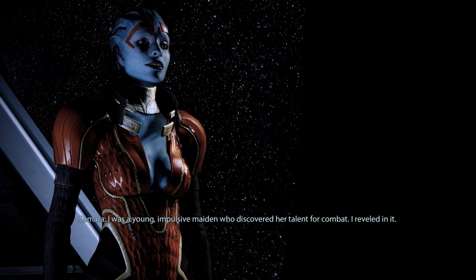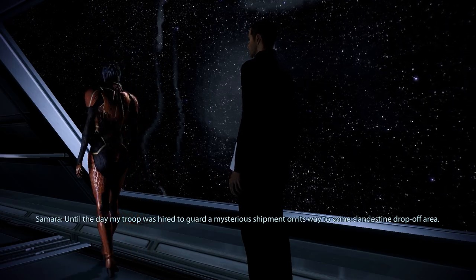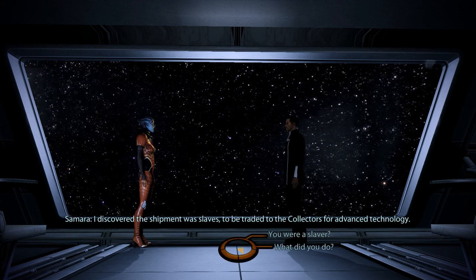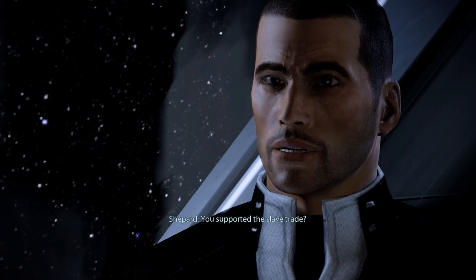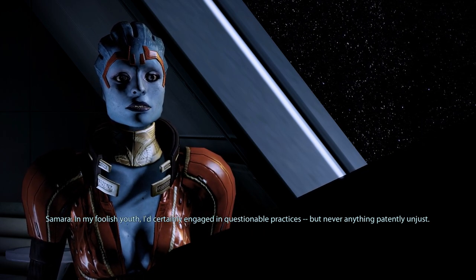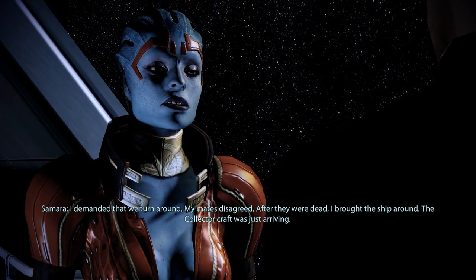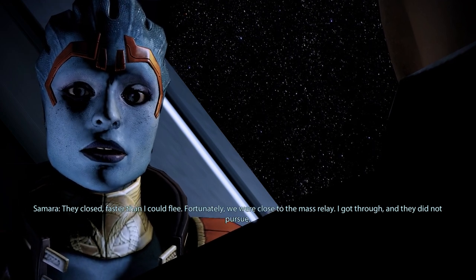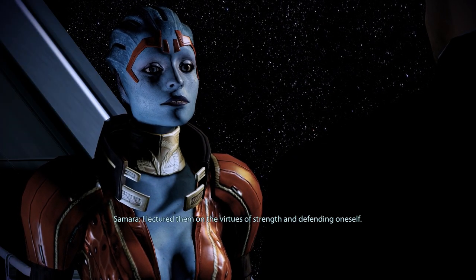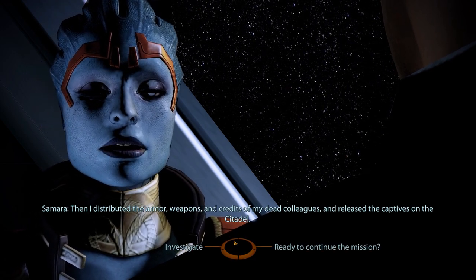'What was being a mercenary like?' 'I was a young, impulsive maiden who discovered her talent for combat. I reveled in it. Until the day my troop was hired to guard a mysterious shipment on its way to some clandestine drop-off area. I discovered the shipment was slaves, to be traded to the Collectors for advanced technology.' 'In my foolish youth I'd engaged in questionable practices, but never anything patently unjust. I demanded that we turn around. My mates disagreed. After they were dead, I brought the ship around. The Collector craft was just arriving — I got through the mass relay, and they did not pursue.' She then distributed the weapons, armor, and credits of her dead colleagues and released the captives on the Citadel.